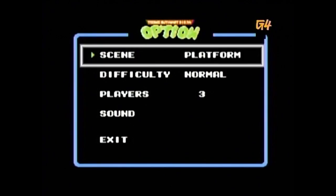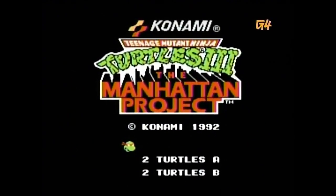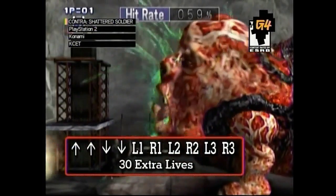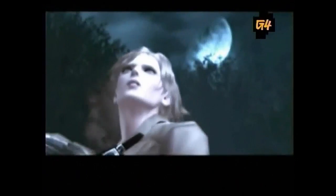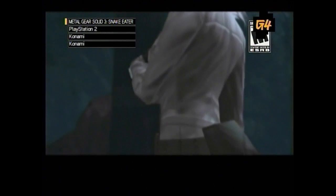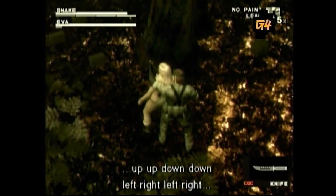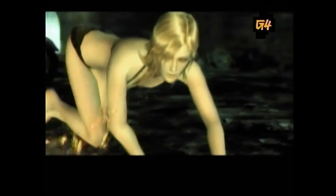From unlocking levels in Teenage Mutant Ninja Turtles 3: The Manhattan Project, to the NES game Life Force, and Contra: Shattered Soldiers for the PS2, where you can use the classic code to unlock 30 extra lives. The popularity of this code even had Eva from Metal Gear Solid 3: Snake Eater taking a walk down memory lane. 'Up, up, down, down, left, right, left, right... I don't remember the rest.' Good thing she has other assets and abilities.